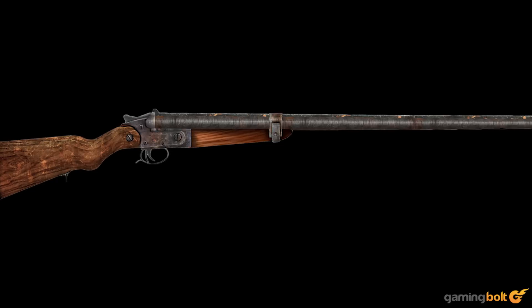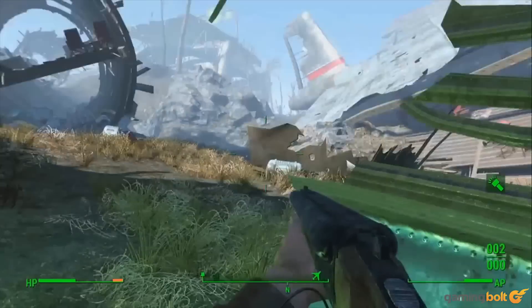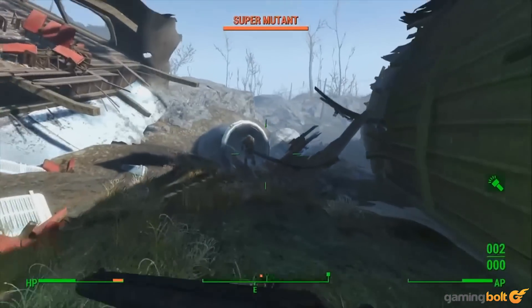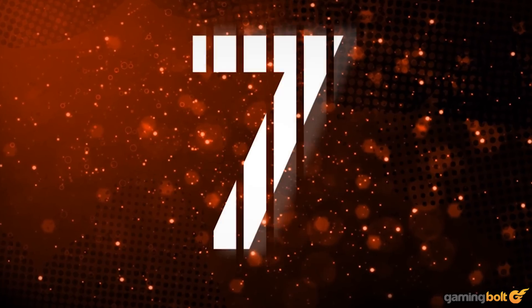Double Barrel Shotgun. Channel your inner Mad Max with this explosive shotgun, capable of stunning even a deathclaw. A lot of the wasteland's denizens like to fight up close, so this weapon is perfect for turning them to sludge. The standard shotgun is deadly, and this shorter variation still holds its own in the irradiated wilds.